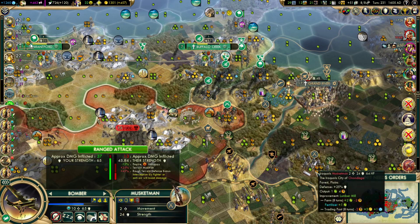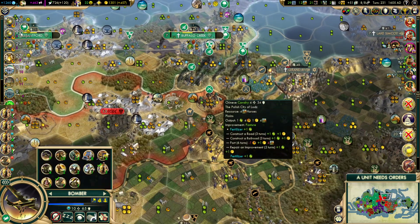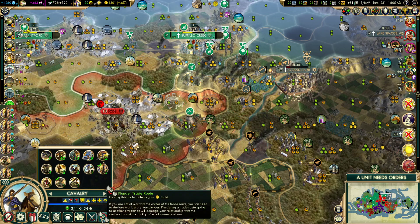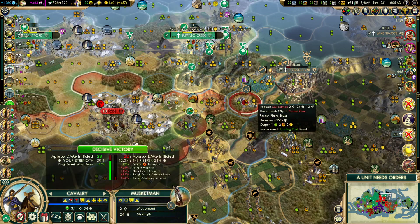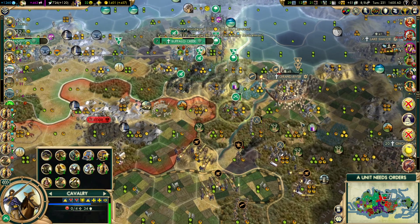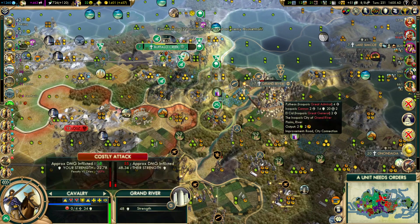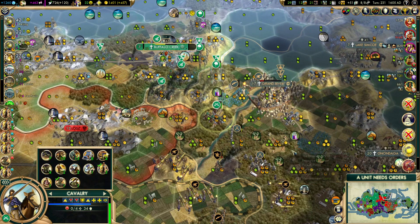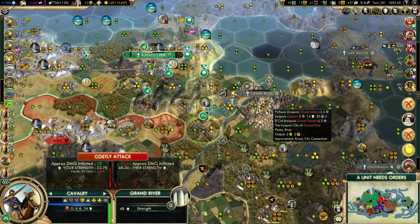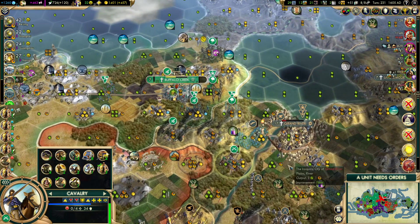We have five bombers — I think one bomber would take the city out the rest of the way, and the other bombers can probably reach these guys. So we do have options. One of the best options is to pillage and finish off the musketman. That reveals more units, but from here he actually zones control, so we don't have to worry about a recapture. Well, maybe we do because they're Iroquois — we do have to take these guys somewhat seriously.